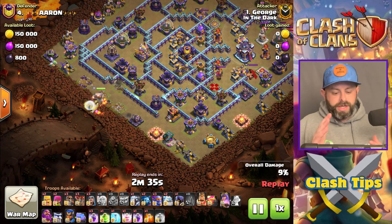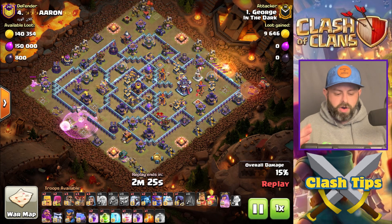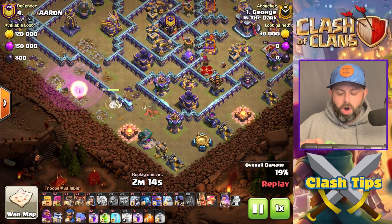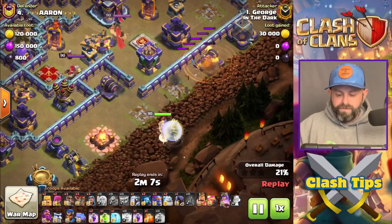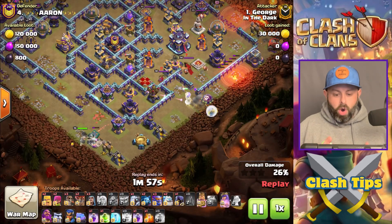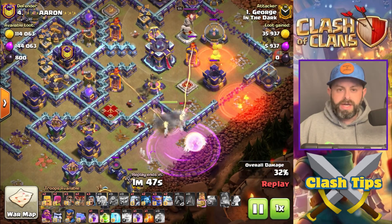Notice how he does his pathing. With all of JPD's attacks, we're Flame Flingering out one side and Warden Walking out the other side. But on this base it's a little difficult, so in order to funnel — just like he would with his Grand Warden — he puts down his Queen on this side. Once the Queen gets all the value he wants, he recalls her. This whole side has been funneled out, the Flame Flinger is funneling out the other side, and then he funnels the Queen into the Town Hall. This is the same exact army comp, just done a little bit differently.